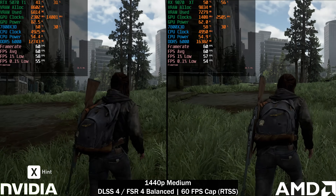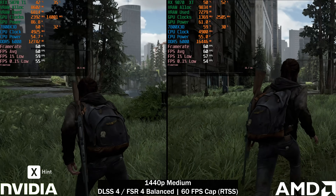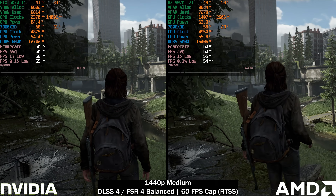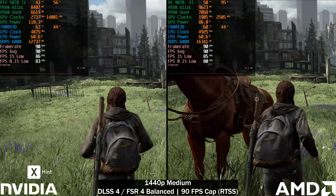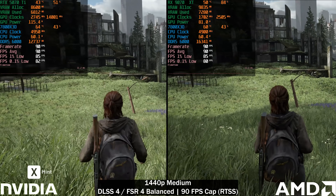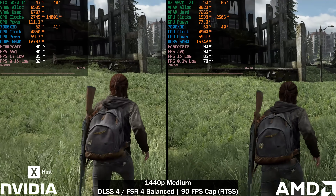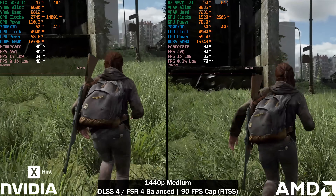I wanted to test more games as well, but our power went out again earlier today, so we'll just be testing The Last of Us. One thing I want to point out is the RAM usage — when using the 5070 Ti, we're using around 4 gigabytes of system RAM less. I have no idea why; it might be related to FSR4.